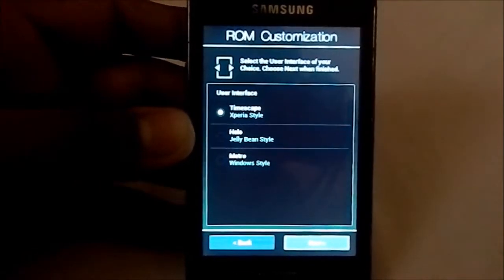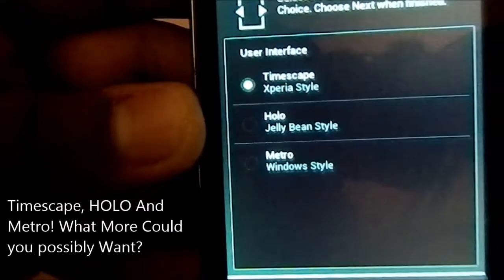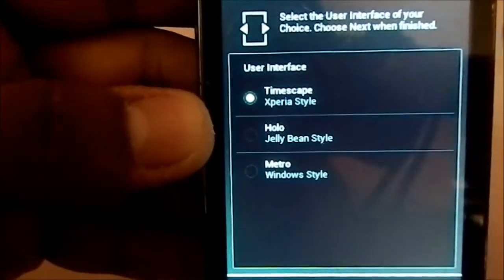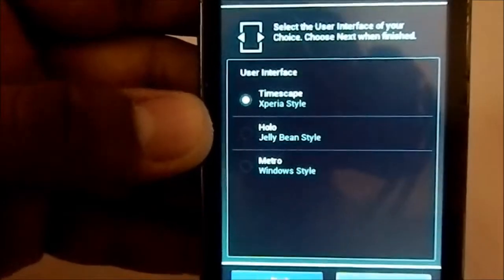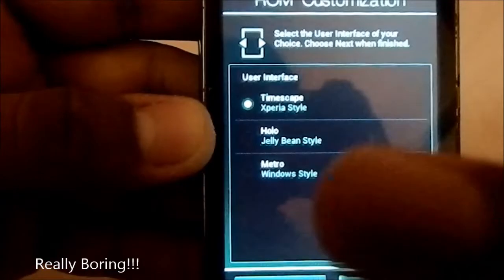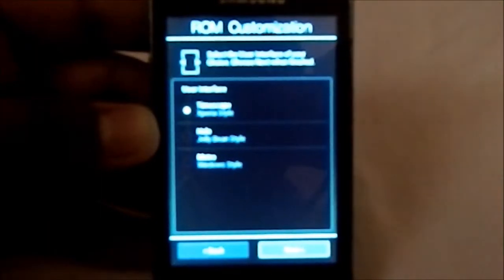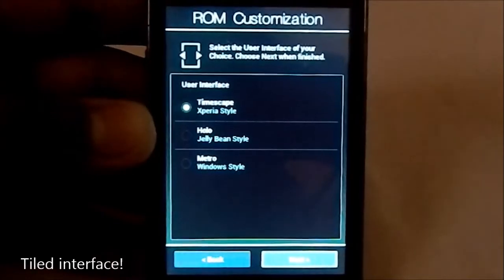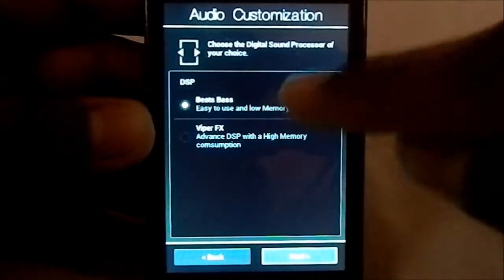Here are the three user interfaces you can have in this ROM. There's the Timescape experience style, which you've seen previously. There's the Holo Jelly Bean style with the Android 4 and above look, which is getting a bit boring. And there's Metro — the Windows style, resembling Windows 7 or Windows 8 — which is pretty cool too. I'm going to stick with Timescape UI.